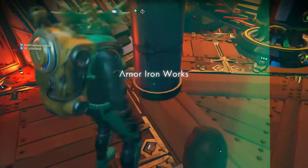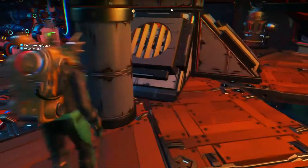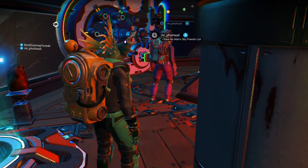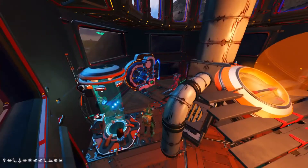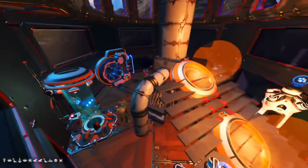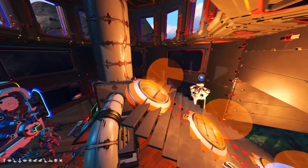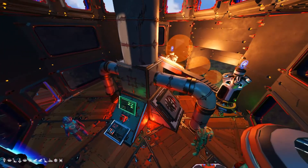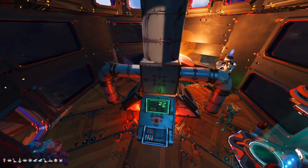This teleporter takes us down to the docks. This is where they make the bombs for the battle balloons — it's basically a factory vibe. This is also interactive in here: you can hit the button and it starts the bombs loading.